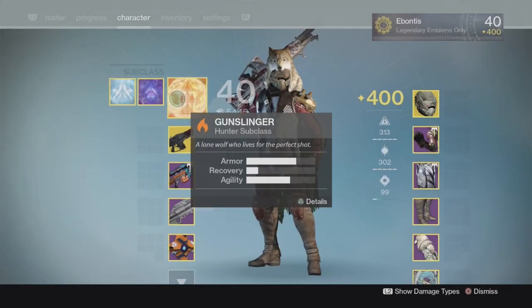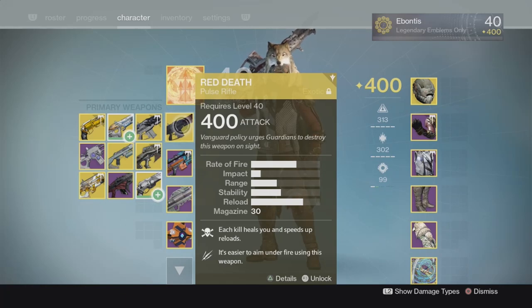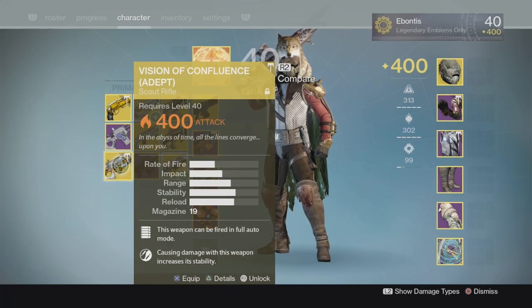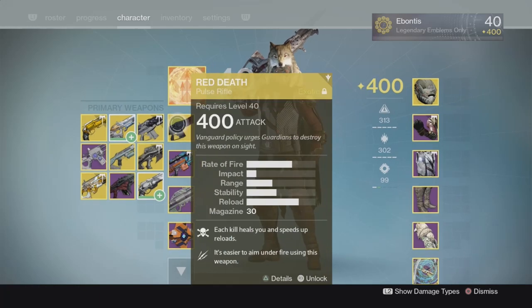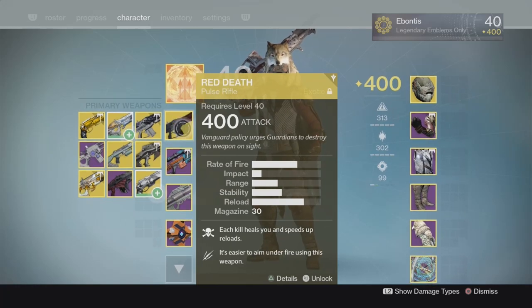For the Hunter, of course, I'm going to be running Gunslinger. Recovery is not really going to do much because of Exposure, so you can go for a little more agility. To counter Exposure, I'm running Red Death. Now, you could go Vision of Confluence for some more damage — that's fine. But if you want to occasionally kill some of those smaller guys with Red Death and be able to get some of your health back, this will help quite a bit.